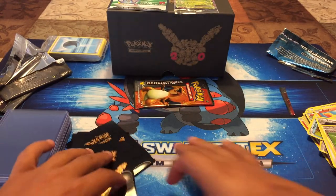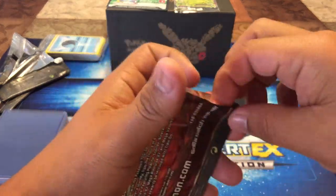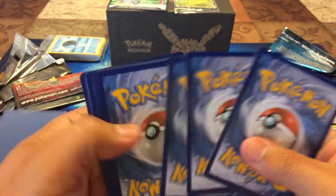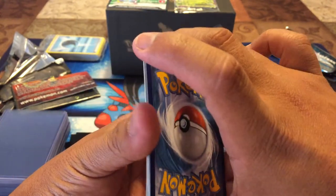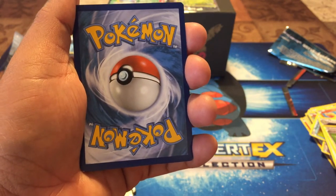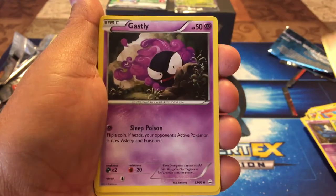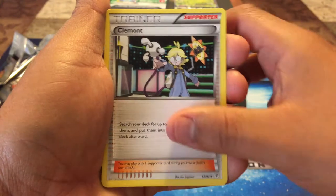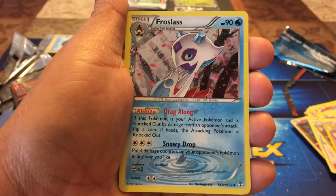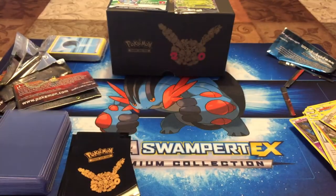One more pack for this video — comment what you think I'm gonna pull, and if you're close or get it right I'll give you a TCG code. Here we go — we got a Zubat, a Jigglypuff, a Fire Energy, Gastly, Goldeen, a Tierno trainer card, Graveler, a reverse holo Pokemon Center Lady, a Froslass, and for the last card a Dodrio. Not bad but not great — I thought I was gonna pull the full art Pikachu.